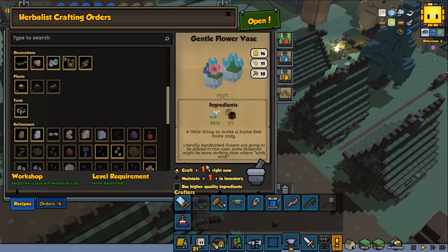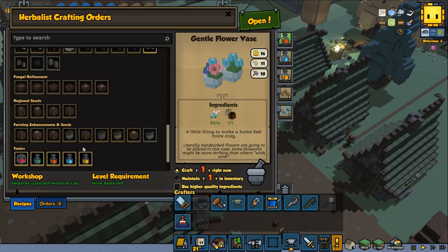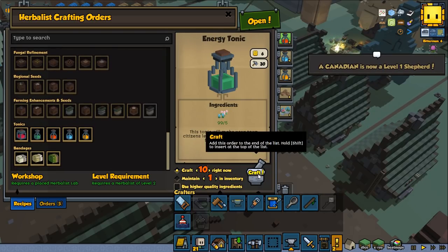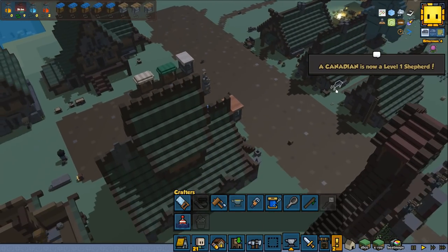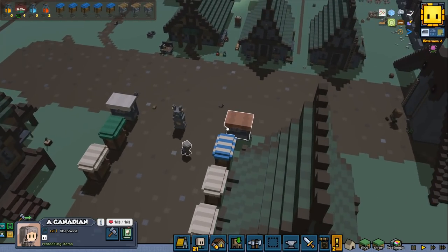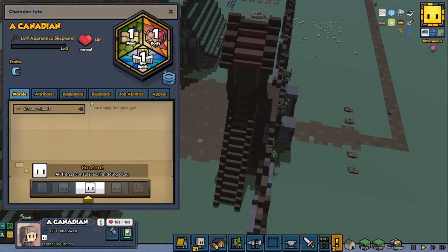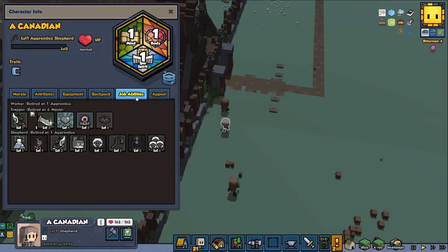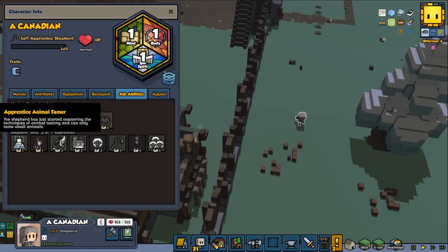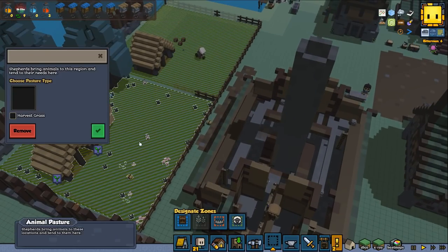A few more crafts to be done here — I can only make one though. Let's make one flower I guess. Let's do a few more energy tonics so we can spend some of that herb. Canadian is now level 1 shepherd. I wonder how it's going to work with the Canadian now when he's like a level 1 shepherd — if he will be able to capture animals he shouldn't be able to. Because one of our shepherds is at a high level, I'm not sure what's going to happen.